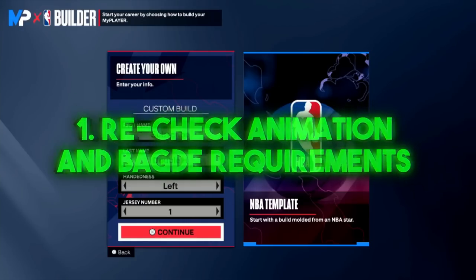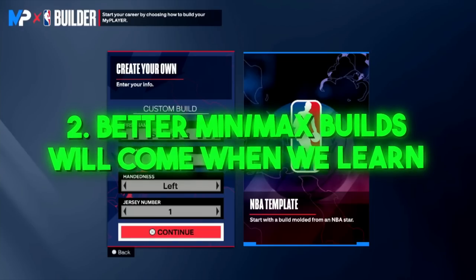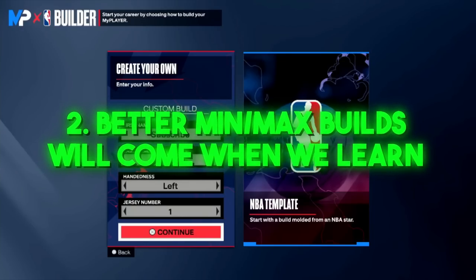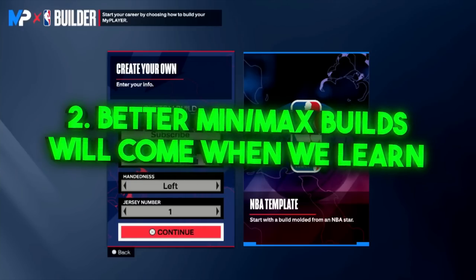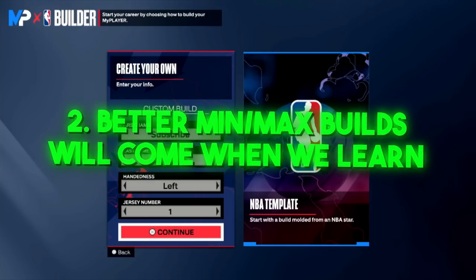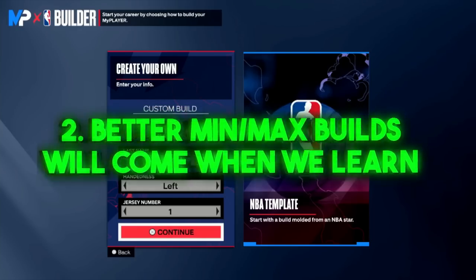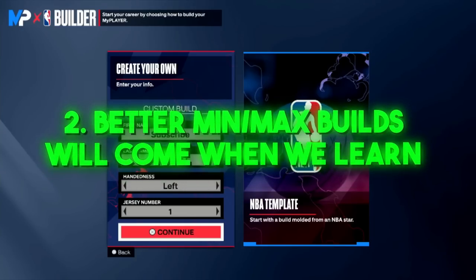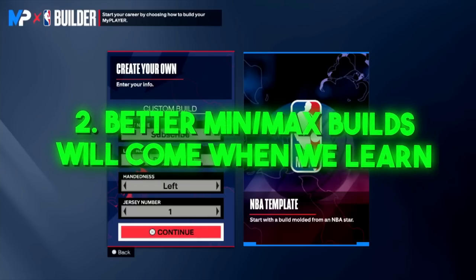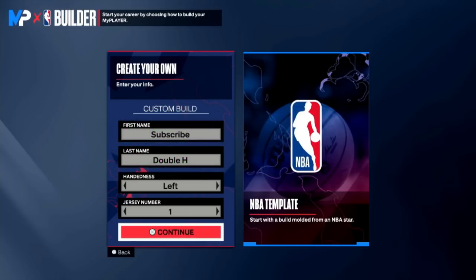It's really hard for anyone on YouTube to post a best build right now — we don't know the animations that are good in the game yet. There might be a Kevin Durant drill move at 80 ball handle that's actually really good, and if we don't like any of the other drill moves above 80 and we're fine with 80, we can lower ball handle to 80 and spend attributes elsewhere. We can't really min-max our builds right now until we play the game for at least a couple weeks, especially with all the new Pro Play animations added.